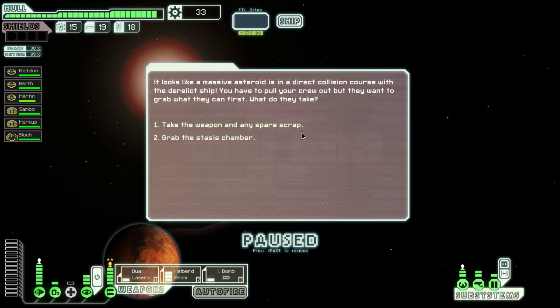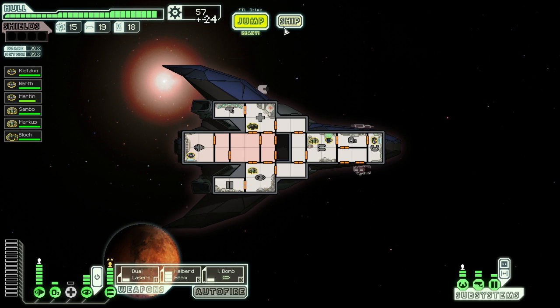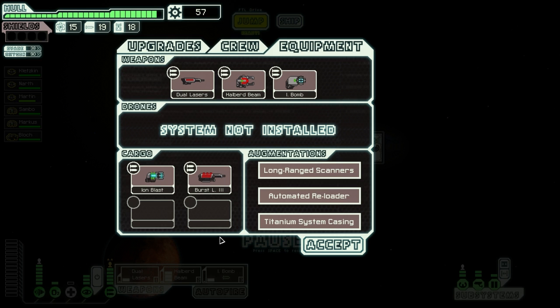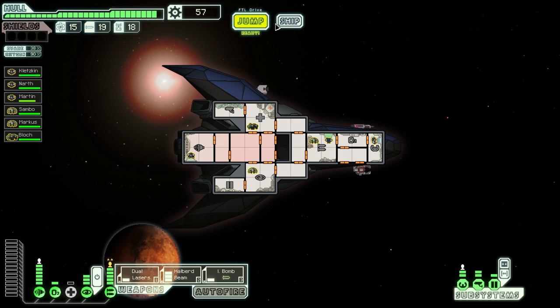Oh, this is the start of the Crystal Cruiser unlock quest, but this sector is the wrong home world, so I won't be able to finish this quest anyway. So I'm going to grab the weapon and any spare scrap. Oh, awesome — Burst Laser Mark 3! Holy crap, that's like the best luck ever. I just saved 110 scraps, even if I was able to find a store with this laser in it.